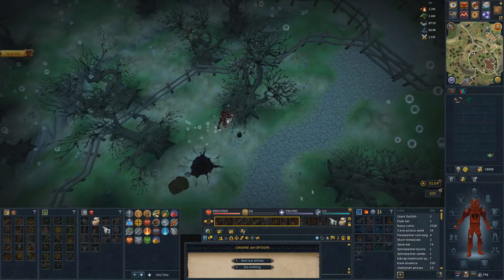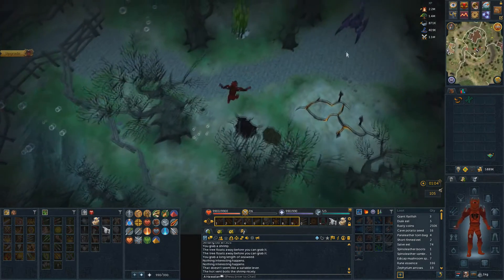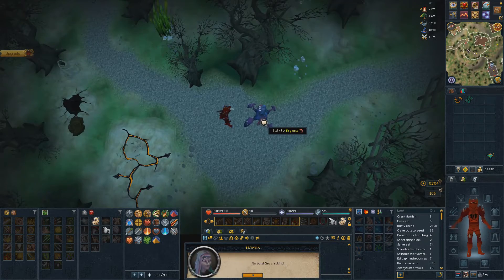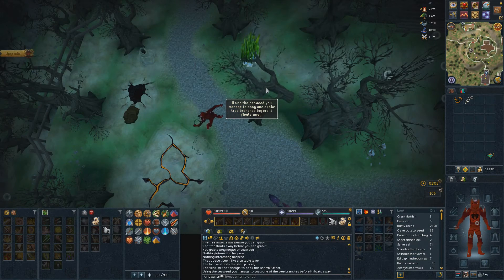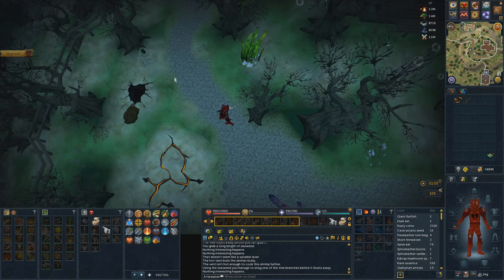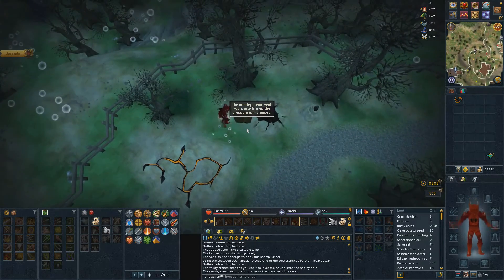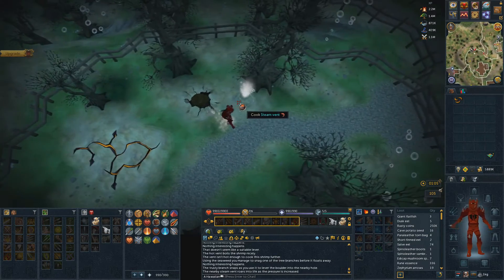It's been so long. Cook on a steam vent - let's see if I can do that. Boil the raw shrimp. She wants me to burn it - she is a weirdo. Caught him. Soggy branch. Can I use this on the boulder? Yeah buddy - pressure has increased. Now we can burn the shrimp.